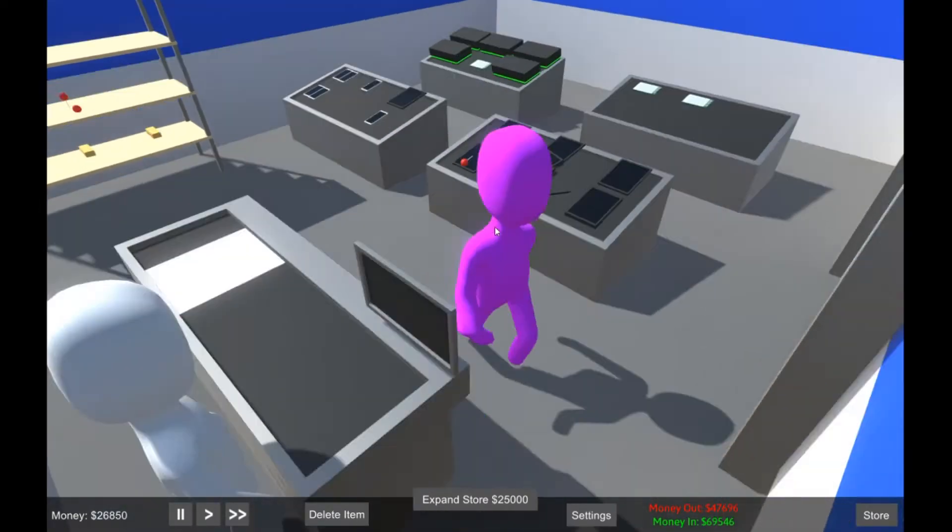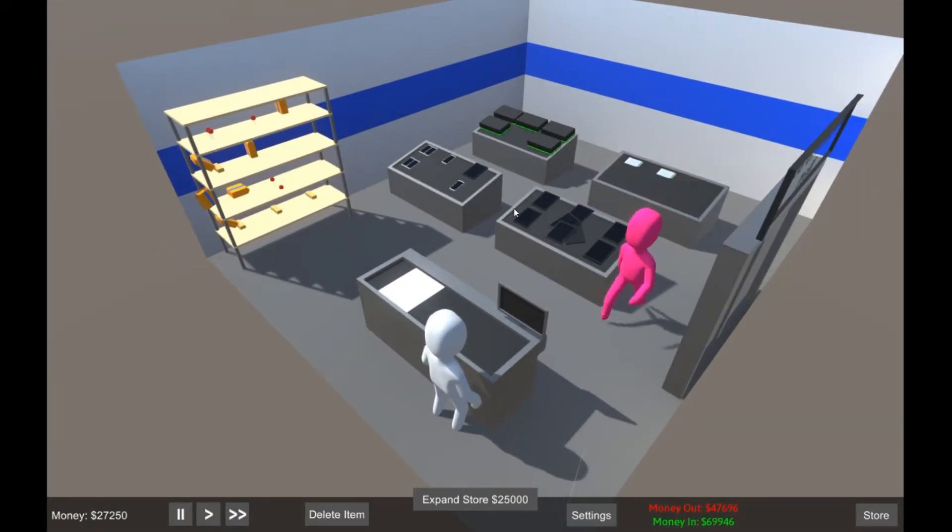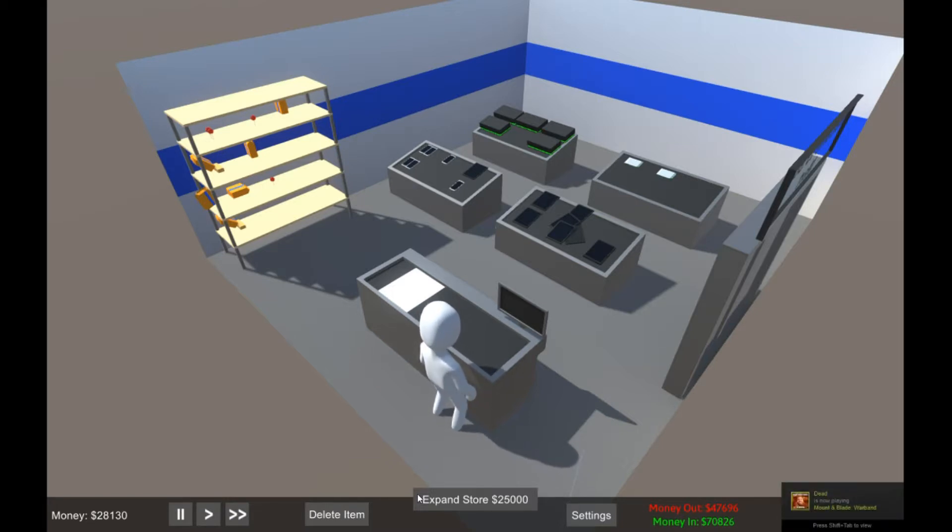Maybe I should just let my entire store sell out of stuff and go from there. Wait — I'm not speeding up time, I should be doing that to make these days go by faster. $70,000... money out — oh okay, I get it: money in is $70,000, so we've made a profit of about $23,000. Actually more than $23,000. Not too bad — the first time we went bankrupt, so this is going much much better.